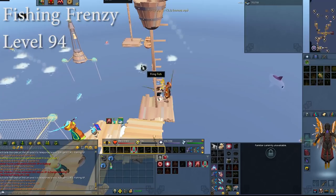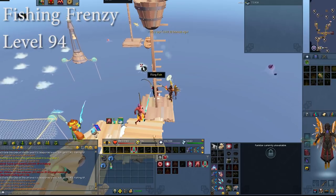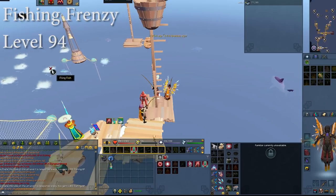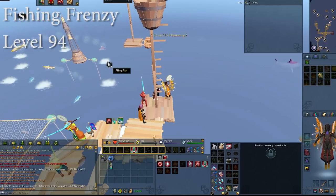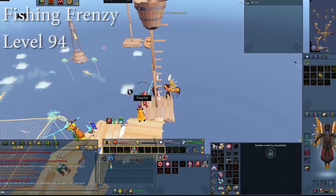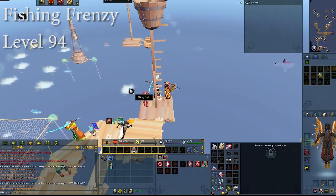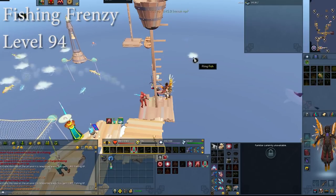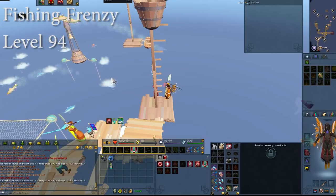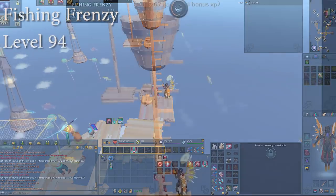The crown jewel of this update has to be fishing frenzy. You can take part in this when you have 94 fishing, but don't worry — you won't be 94 for long. The XP per hour at this place is ridiculous. There's only one mechanic you have to look out for: you have to catch fish consecutively to increase your bonus XP modifier. This goes up to a max of 20 percent, which you get after catching 200 consecutive fish. The best way to do this is to put on your game sounds. When you hear the sound your fishing rod makes, you want to immediately click on a different fishing spot, which will prevent you from losing your stack.